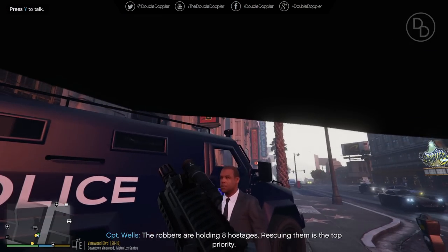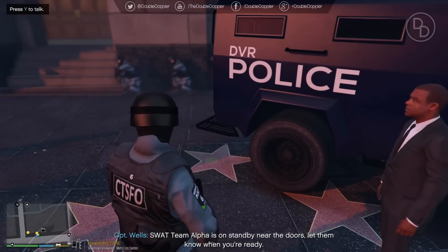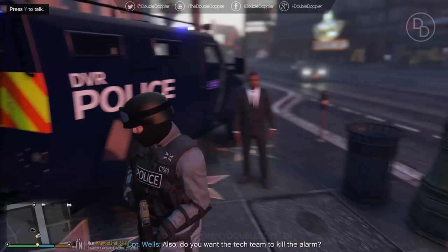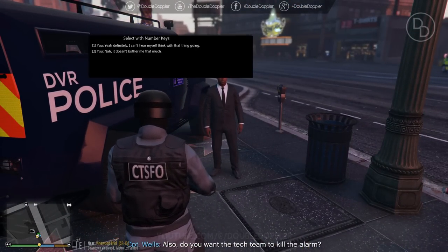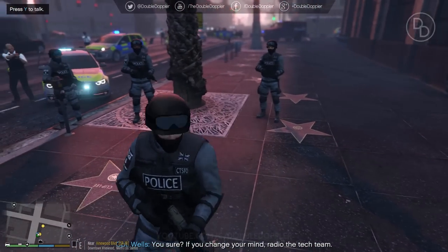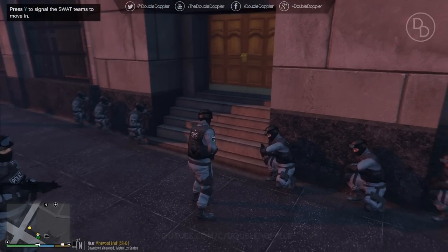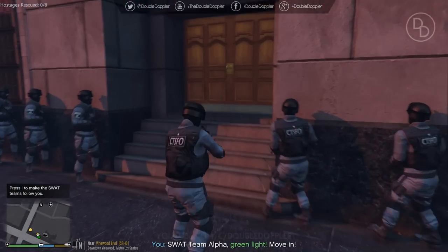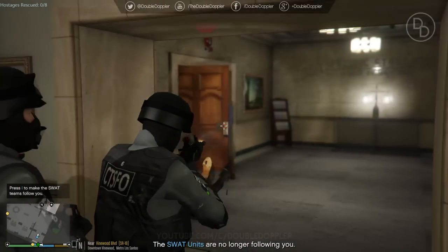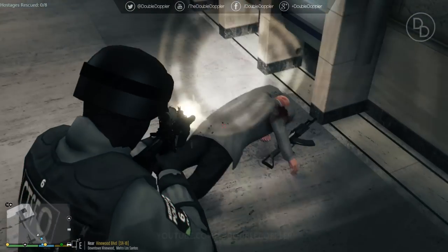We are holding eight hostages — rescuing them is the top priority, nothing else matters at the moment. We need to take care of the lives inside the building and take out the suspects as well. We can leave the alarm on — it just makes sense, more suspense. Ready? Three, two, one — go, go, go! Hostile down, more hostiles by the door. Targets engaged — get down there. Got more hostiles.